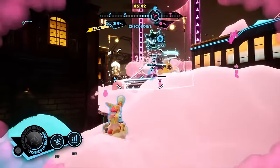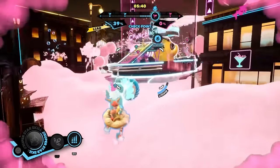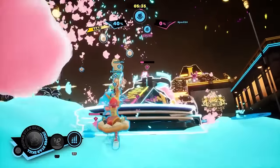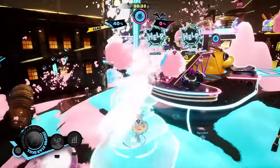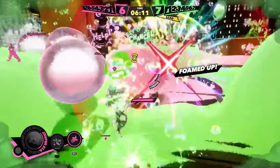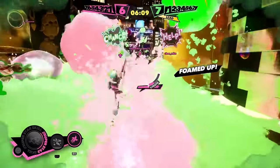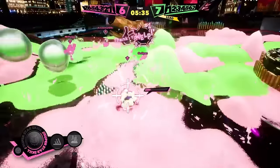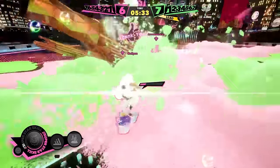Unlike a game like Splatoon, where covering the arena in the team's ink color determines a winner, most modes in Foam Stars focus on eliminating the other team. You do this by covering your opponents in foam until they are fully saturated, trapping them in a ball of foam. A foamed-up player can be eliminated by a slide kick from an opponent surfing on their slide board, or rescued by a slide save from a teammate.